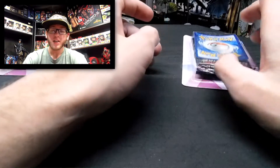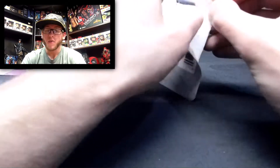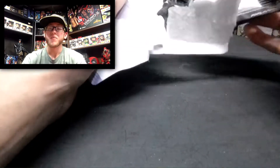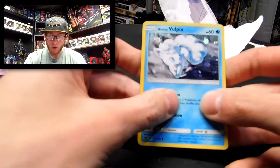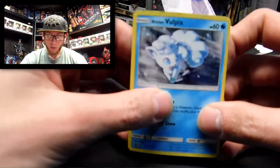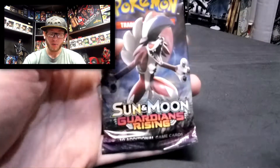Next up we'll go — I think I said Guardians Rising. This one comes with some white foils, so that's nice, some different colors. Let's see which card it is — and it's a Holographic Alolan Vulpix, which is really cool. Very nice. I'm going to have to flatten these out somehow without damaging them. We got Alolan Vulpix, which is very sweet. And the Sun and Moon Guardians Rising.